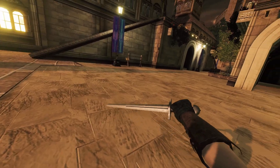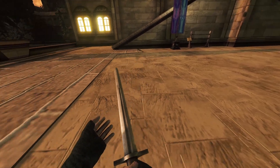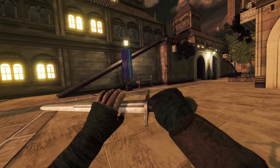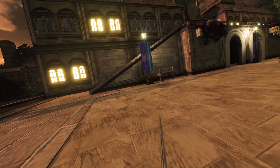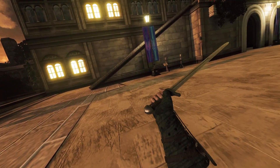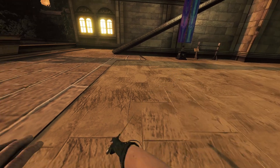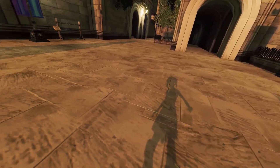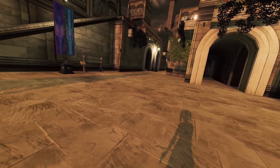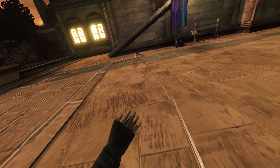Moving on to the next weapon — coming in at number four, we have the Short Sword. This thing is again a very well-rounded weapon. The only thing I don't like is there's no way to two-hand it; you can only one-hand it, so that is a downside. I would actually put the Reven Sword above this weapon. But as a fluid moving weapon for your long arm swings and for actually getting in there and getting a bit personal, this thing is so fun.